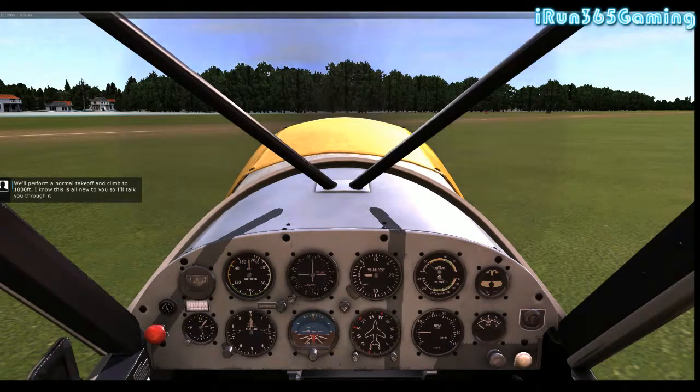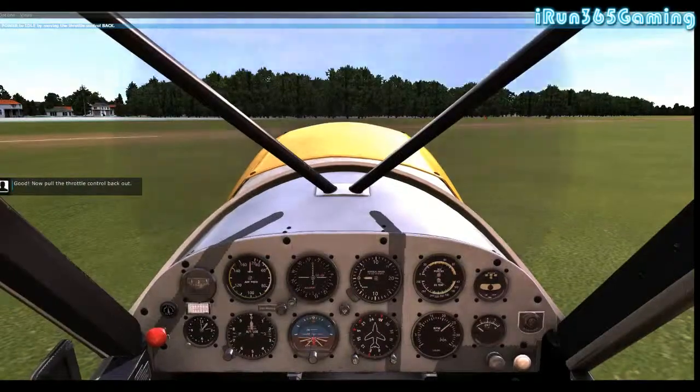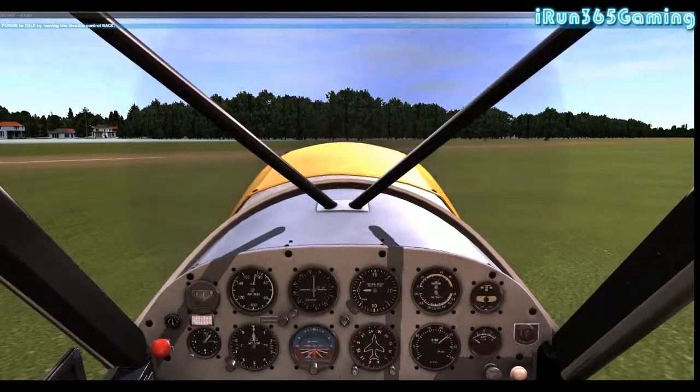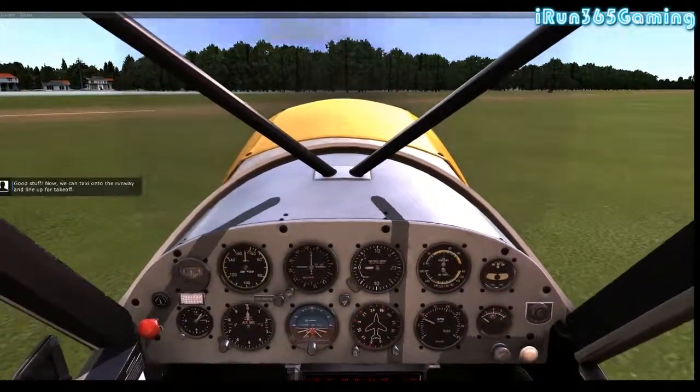We'll perform a normal takeoff and climb to 1,000 feet. Now let's test the engine by performing a run-up - we always do this to reveal any problems before we leave the ground. The instructor holds the brakes. Gently move the throttle control all the way forward - on PC you just hold F3 and it'll gradually move it up. Then pull the throttle control back - that's the F2 key.